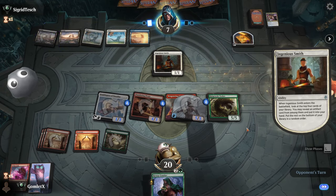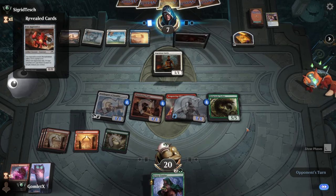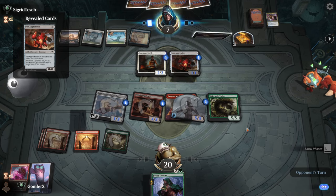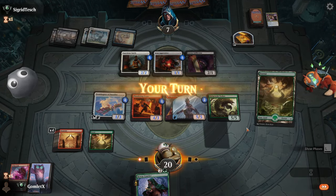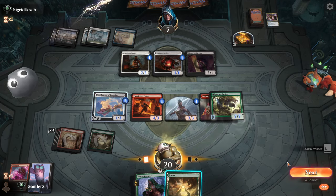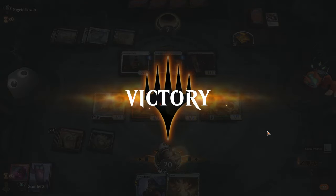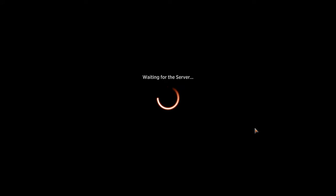Ingenious Smith digs for another artifact in the top four — finds another Iron Apprentice. A Gixian Infiltrator — but no blockers in the sky, so we still have five damage in the air. Actually seven in the sky, unless they're one mana off a treasure token bounce or something — but they cannot. That is game — we are 3-0. At least a 50-50 run out of the event no matter what, but let's see how far we can take it.